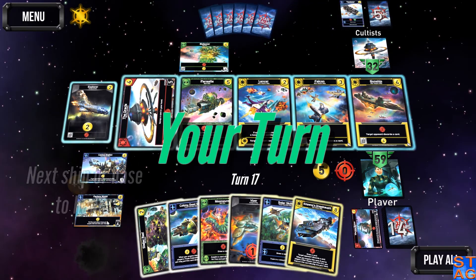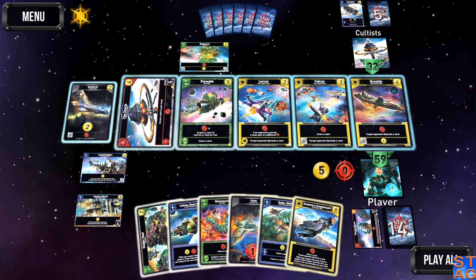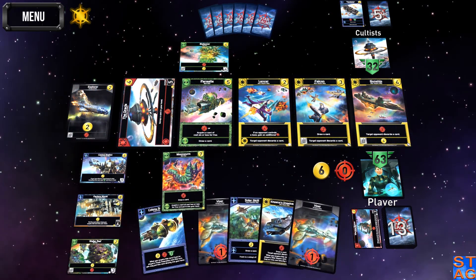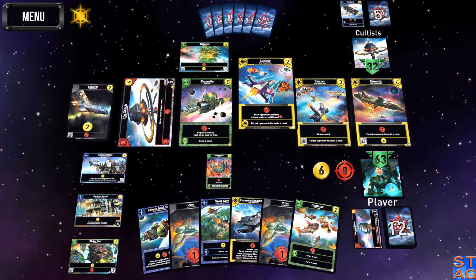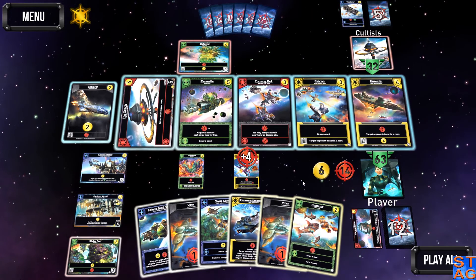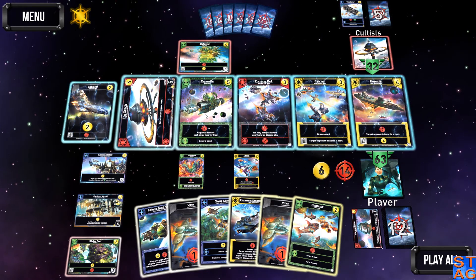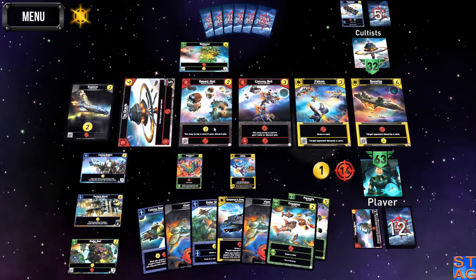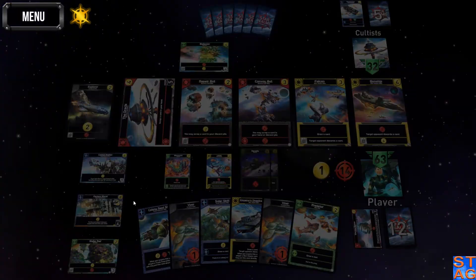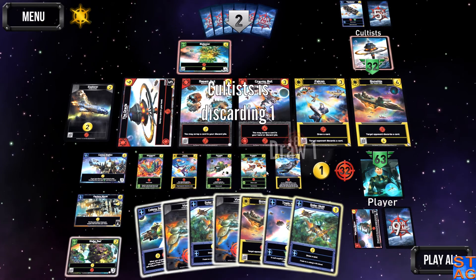He left the Factory World in play — kind of foolish. Let's play this and grab the Moon Worm. This lets me put a card of two cost or less into my hand, so I'll grab the Lancer and use that ability. I'm going to grab the Parasite because that'll let me draw up again. I'll just go for attack — I'm going to see if I can knock this out right now. Draw another card up, get another one.